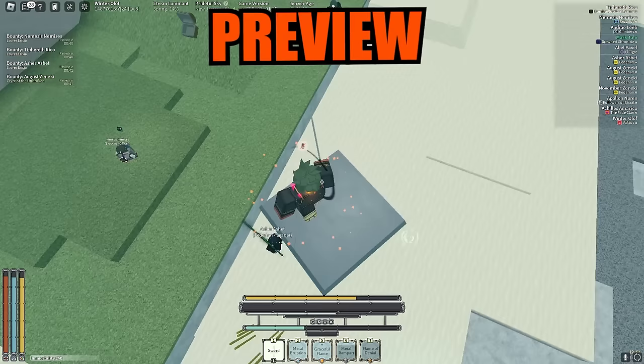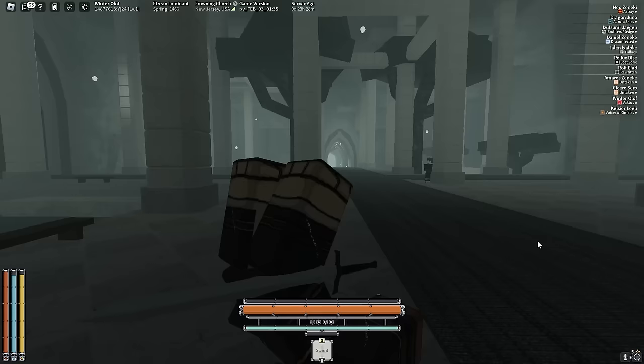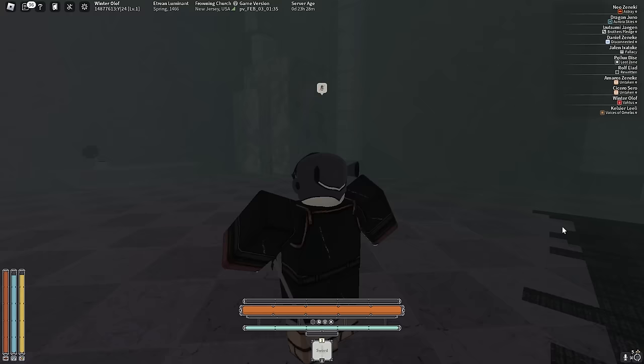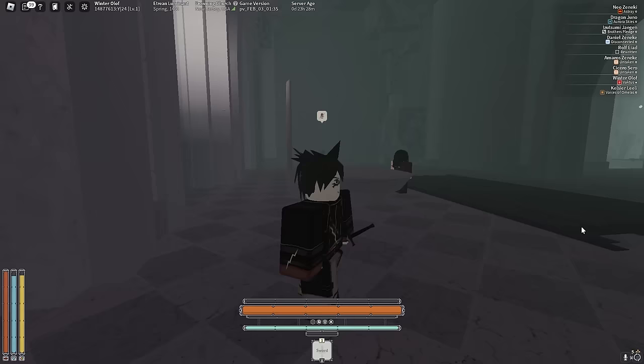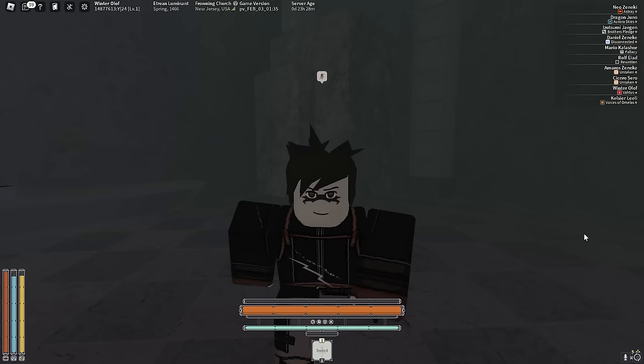Today we're going to be doing the immortal progression. For those of you that have been living under a rock, the past two updates have both added something to the game that practically makes you immortal. The first thing they added is the immortal helmet, which I have equipped right now. The immortal helmet makes it so when you're about to get knocked, that hit instead procs immortality and you don't get knocked, and it goes on a 30-second cooldown. As long as you can live for 30 seconds using cheese like bloodless gem on all your mantras, a ghost which will prevent your death for another four seconds because you're just immune, and other cheeses like that — you're practically immortal.